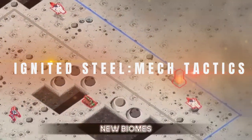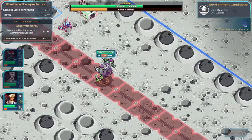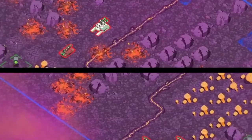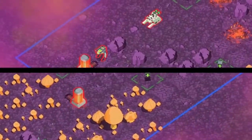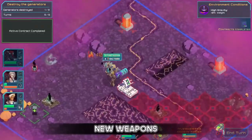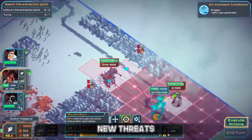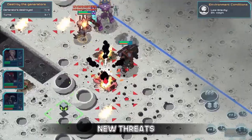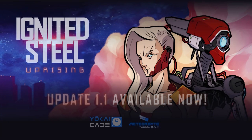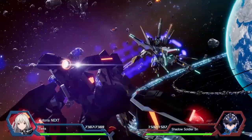Ignited Steel Mech Tactics is a visually striking rogue-lite game released in March 2022 for PC and Nintendo Switch. The game features a classic rogue-lite formula where players must navigate through challenging levels while piloting giant old-fashioned mechs, which are prone to overheating issues. As players progress, they must stay vigilant and carefully manage their mech systems to avoid catastrophic failure. With its pixelated graphics and engaging gameplay, Ignited Steel Mech Tactics is a must-play for fans of rogue-like games and mech enthusiasts alike.